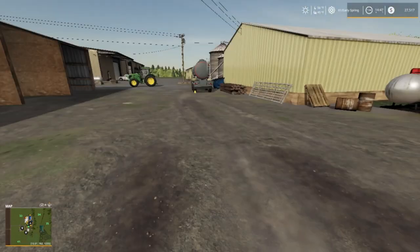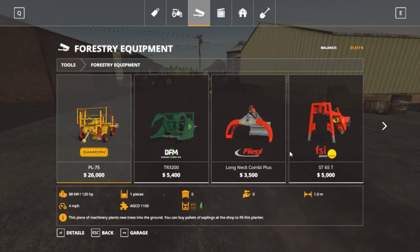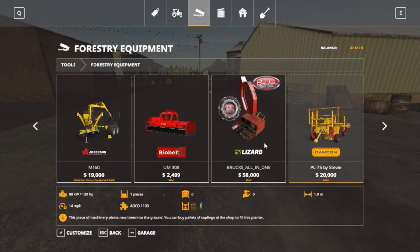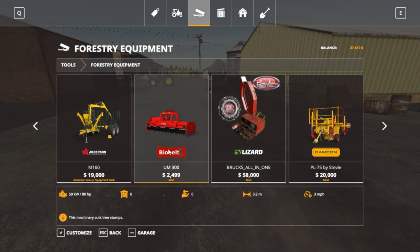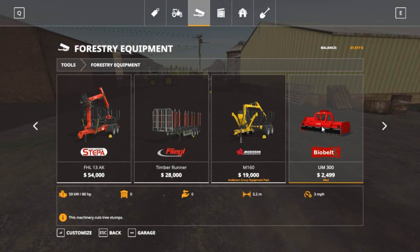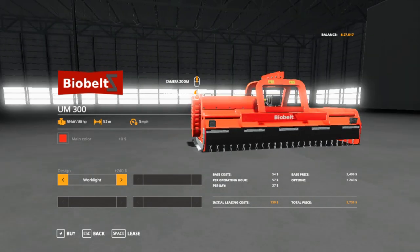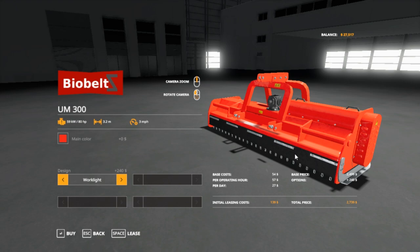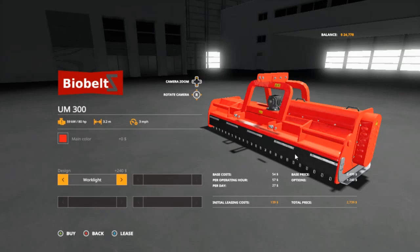There's the stump grinder I want to buy — let's go ahead and order that real quick. That's going to be under Forestry. I want that big one so bad, but this one is way cheaper. This one here is 5,000 and that one is 2,400 — let's go ahead and order this one. Use it red. Let's get some work lights on it because I might be working after dark doing some stumping. Let's go ahead and buy that. Down to 24,778.